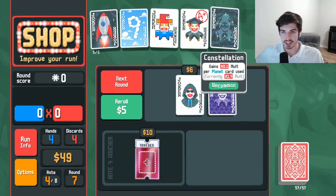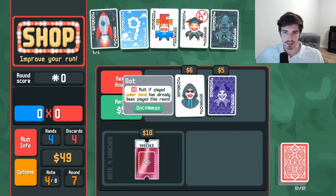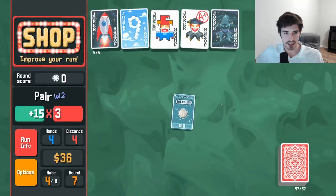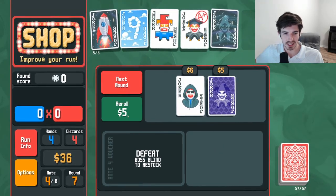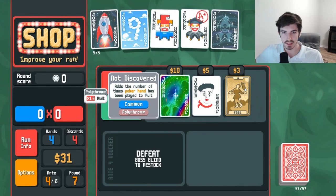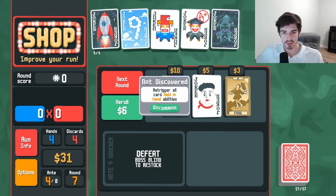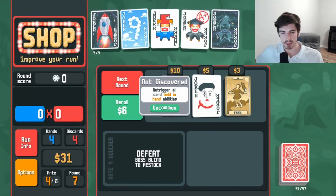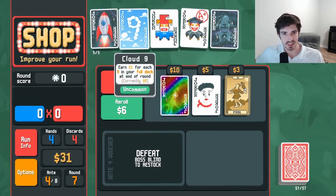Because every planet card we get, it increases its multiplier permanently. Polychrome on its own is just great. Oh, that's really good — we can get a lot of planet cards. Though, how much are we really going to get from the planet cards? We've only got two slots available. That's tricky.